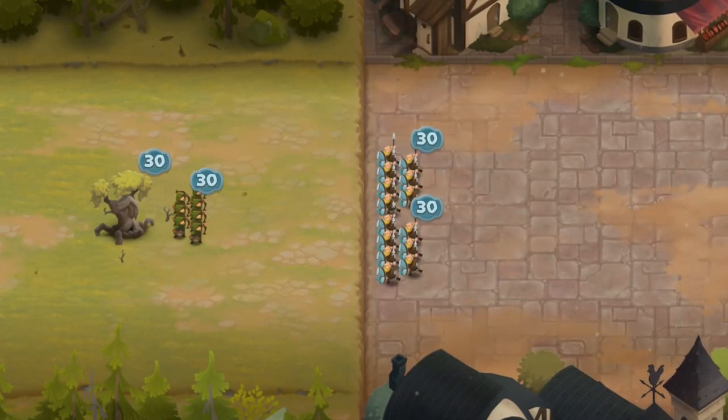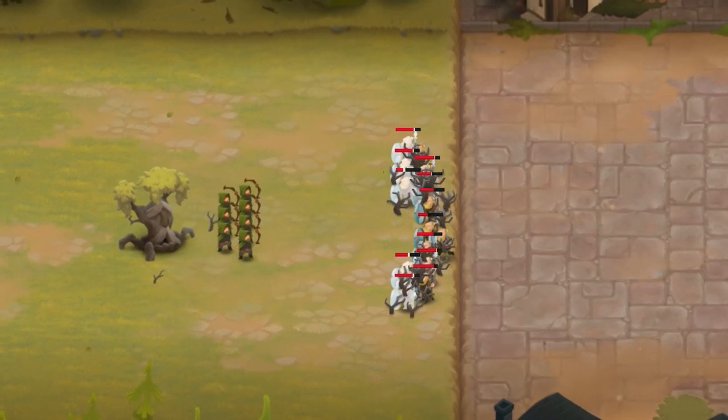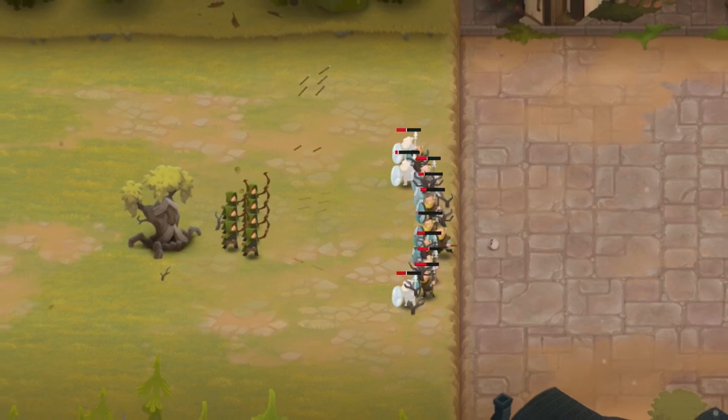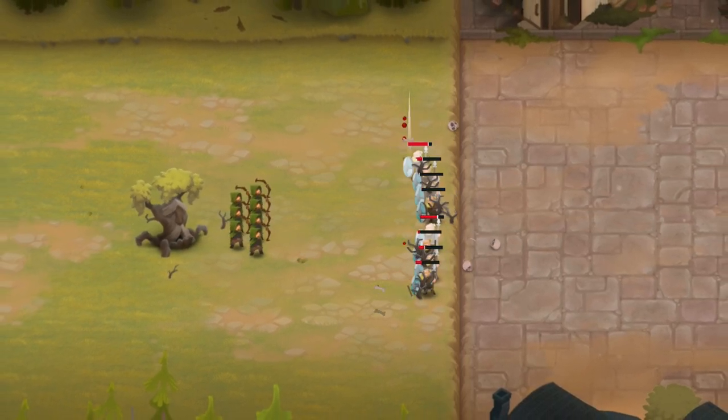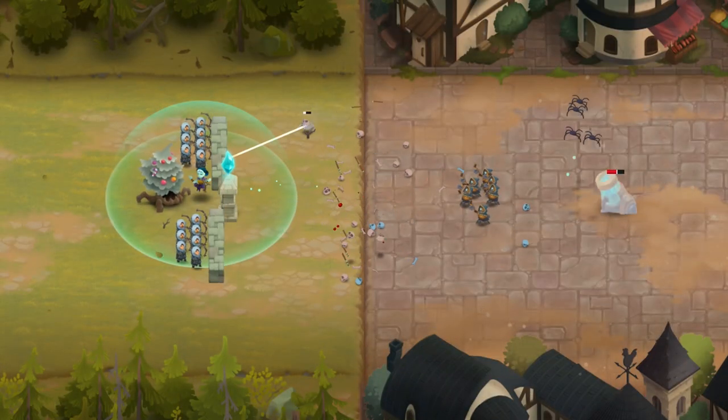The Ancient Tree is a stationary defensive unit that uses roots to grab and hold in place up to 15 small units of your opponent. While they are within the tree's grasp, they also take a small amount of damage every second.